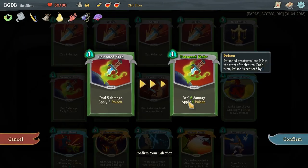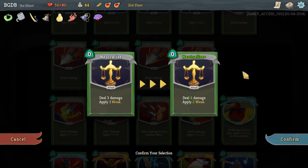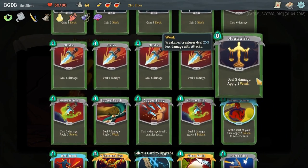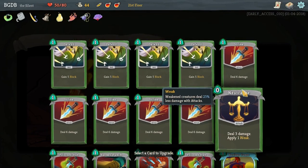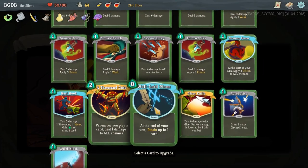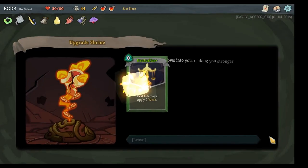Four damage, two weak - it's great. So it's like between Glass Knife and Neutralize. And I feel like I have enough cards that play off of already having a weakened debuff on them, like that kick thing - the Heel Hook, excuse me. I think I'm going to do this one, so we're going to confirm that.